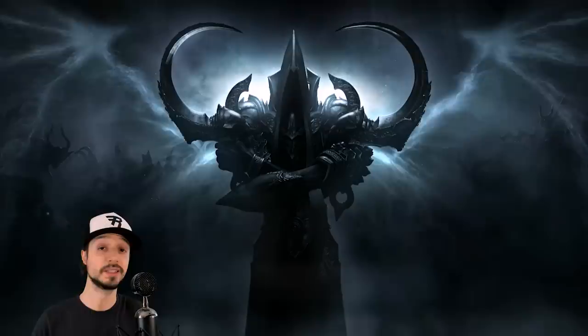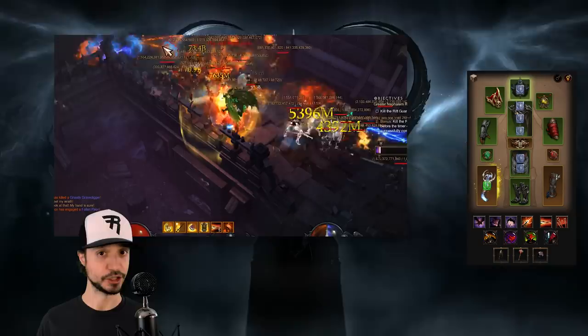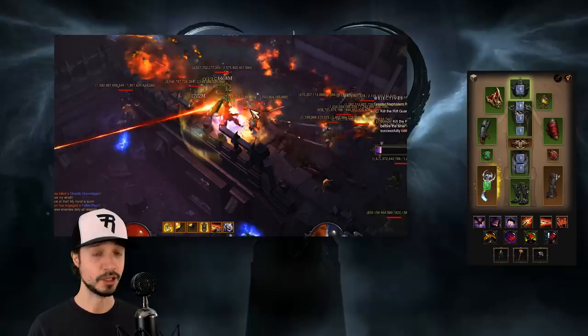On to the Demon Hunter. Rapid Fire builds, be it Natalya's or Legacy of Dreams, can benefit from more damage by introducing an Echoing Fury into the cube. This would, however, have to come at the cost of damage mitigation. Whether you have an Aquila Cuirass in your cube or Stone Gauntlets, you'll have to forfeit those for the Echoing Fury. We're going to lose toughness, but we're going to gain a whole lot of attack speed.